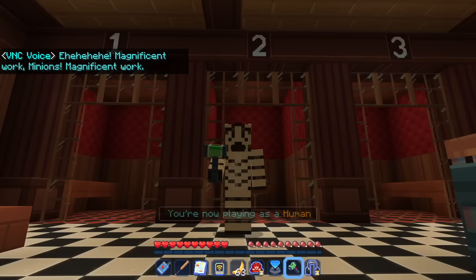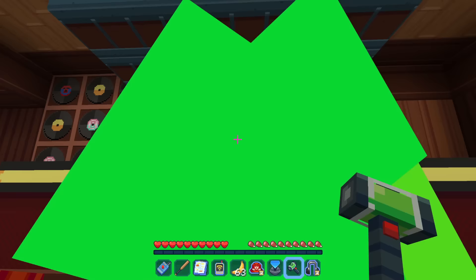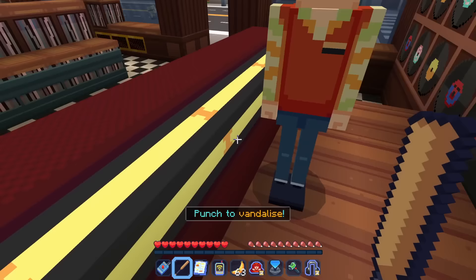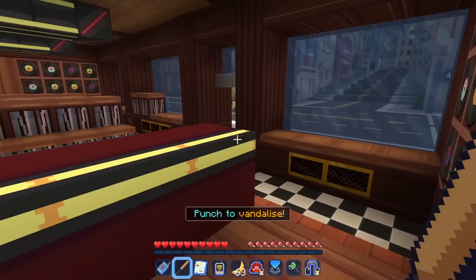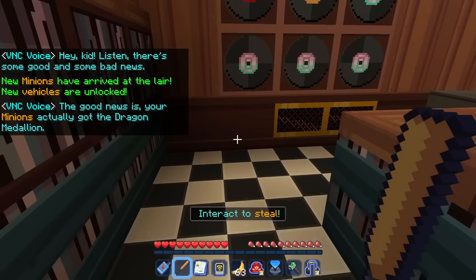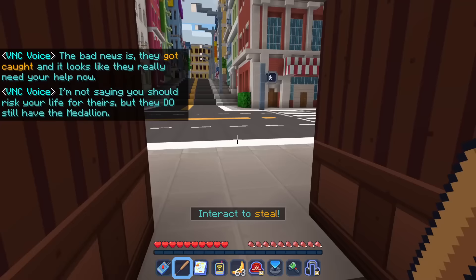Now playing as human — I am not a human, I'm a zebra! Magnificent work, minions. My clipboard says: explore and find collectibles. Then the VNC says: 'The good news is your minions got the Dragon Medallion. The bad news is they got caught and it looks like they really need your help now — they still have the medallion though.' Look over here — the minions are on a bike with the medallion! I guess we've got to peel out with them.